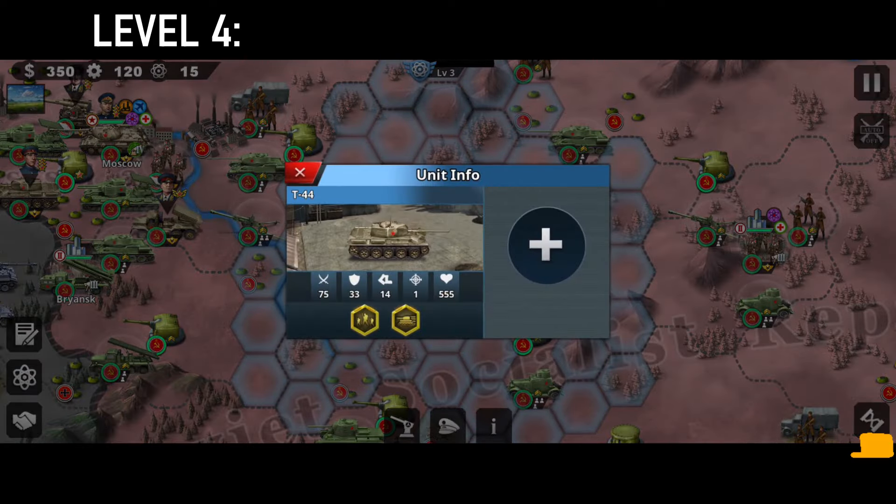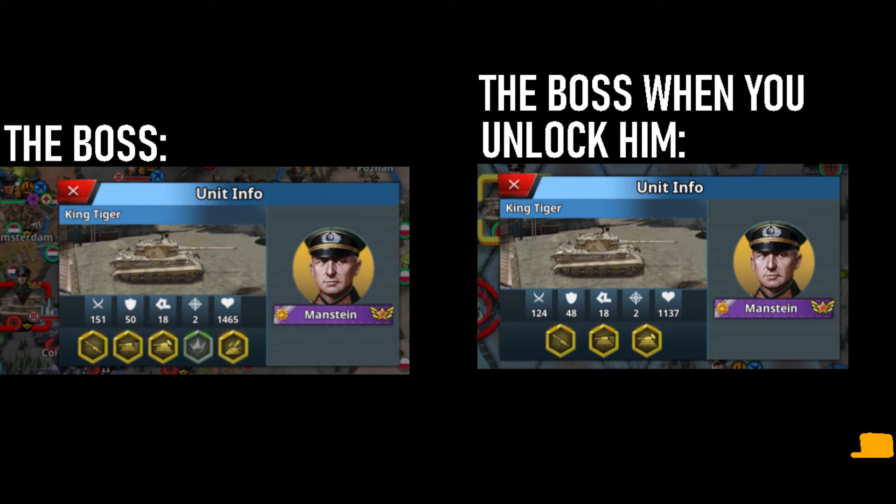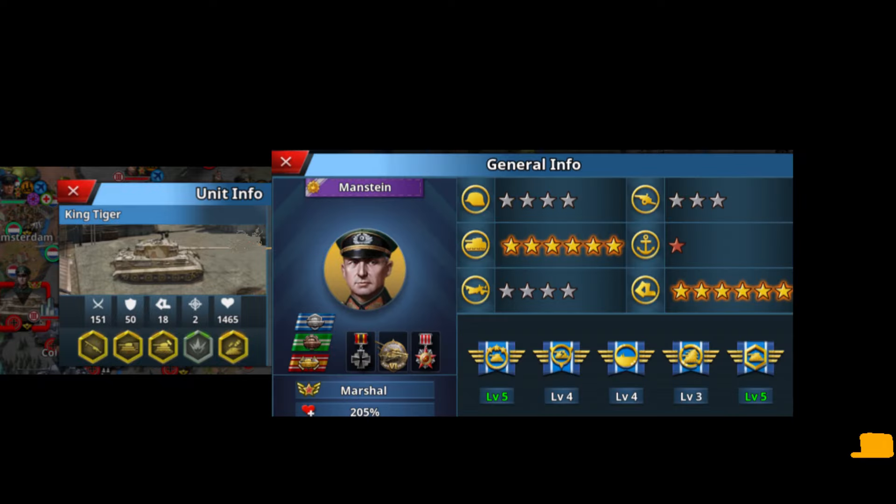Also, they updated the free given elite forces to match your personal EF levels. This is much better than previously when they simply gave you a level 1 EF and you had to go up against a level 9 King Tiger with a maxed out Manstein with a higher level excellence medal.